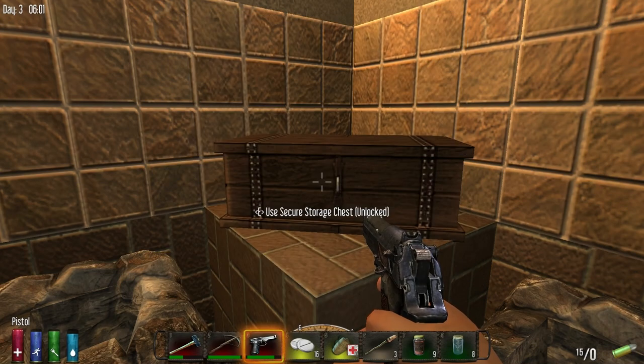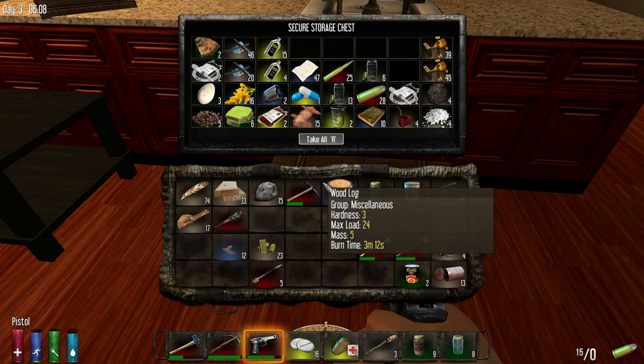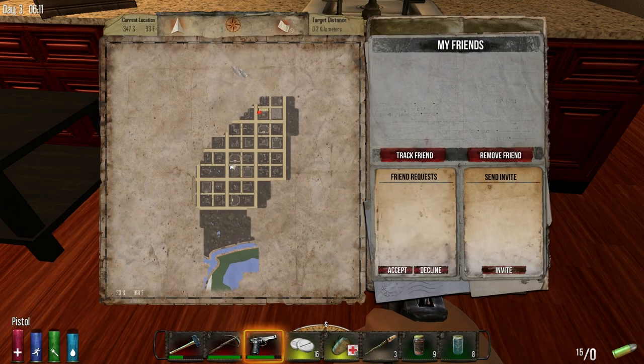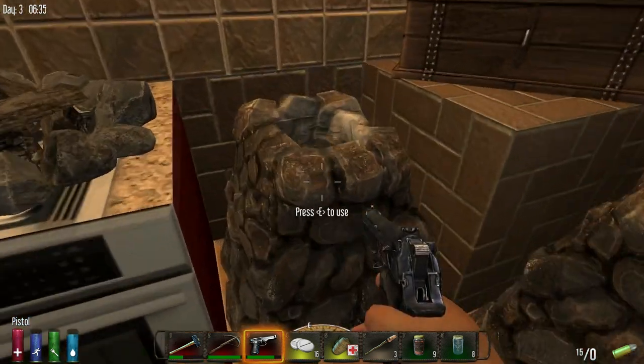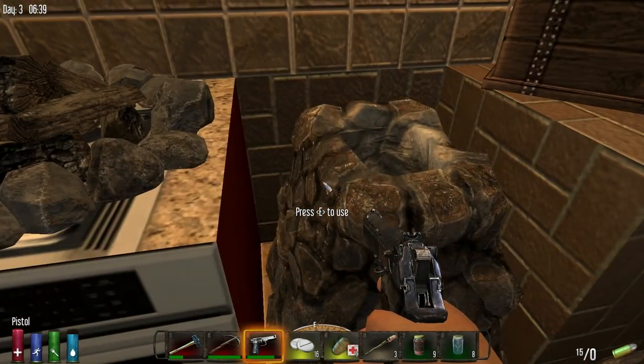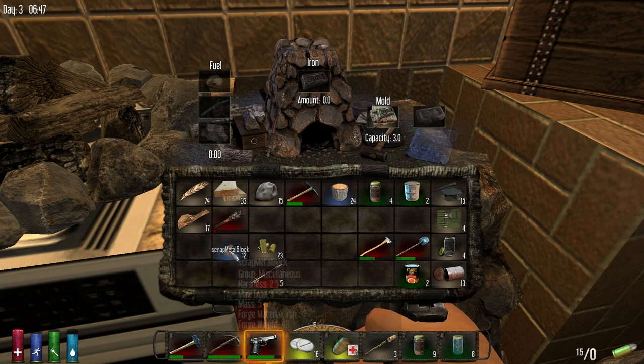Now we're getting ready for a loot run. I'm not really sure where to loot — I'll just loot in town. I do need to find a spot for my base at some point. I don't want to live in this city forever, but for now we'll just loot up. Before we leave I want to set up to make some iron — we should have done this while it was nighttime. I'd also like to find a burnt area for coal deposits, that would be really helpful.